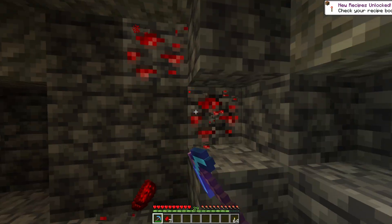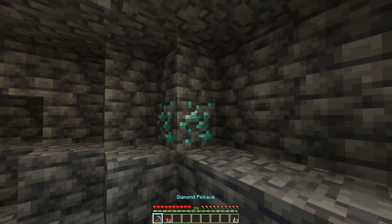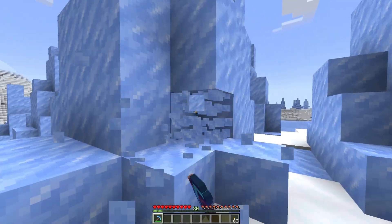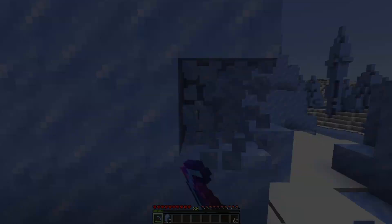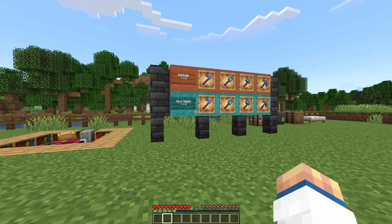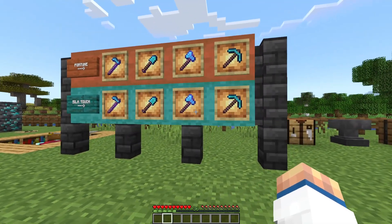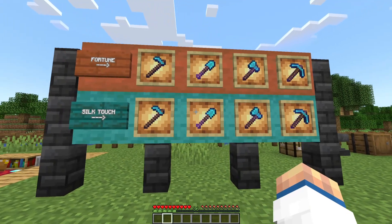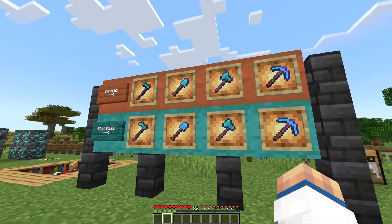Fortune and Silk Touch are two of the most useful enchantments in Minecraft, unlocking massive efficiency benefits and otherwise unobtainable materials, with a wide range of applications. But these enchantments are also incompatible. So should you go through the trouble of making and enchanting two full sets of tools, one with Fortune and one with Silk Touch? Or are some combinations not useful enough to justify the cost?